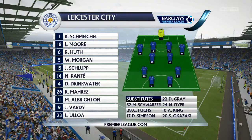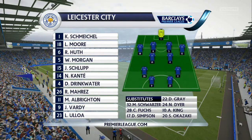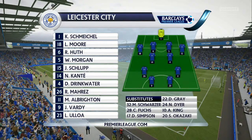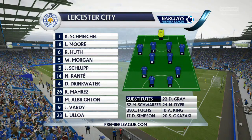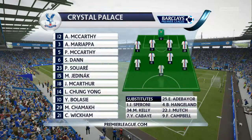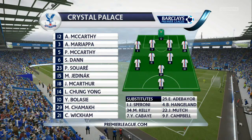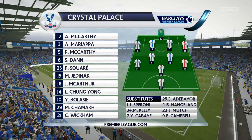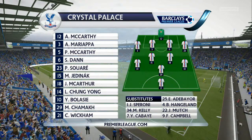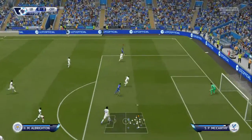Into the next game in the Premier League, we are at home. It's Schmeichel, Morgan, Huth, Moore and Schlupp at the back. Kante, Drinkwater, Mahrez and Albrighton in midfield. The partnership of Vardy and Ulloa carries on from the Roma game in midweek. Crystal Palace have McCarthy, Mariapha, McCarthy, Dan and Suarez at the back, Chung-Yong in midfield, with Bulaski and Shamak at CAM, and Wickham up front on his own.